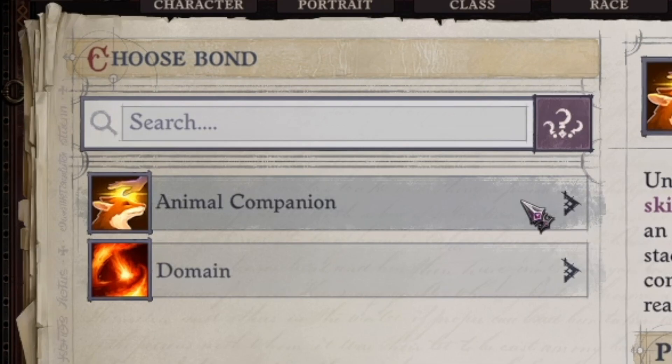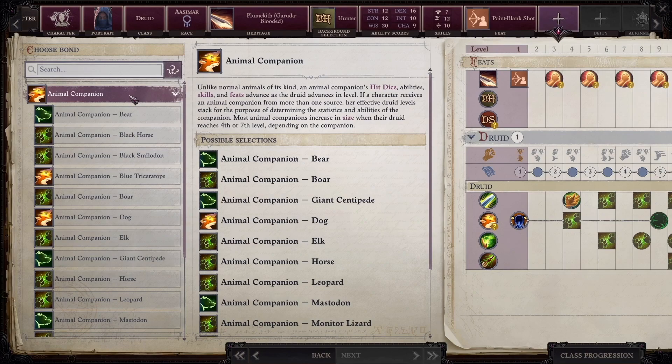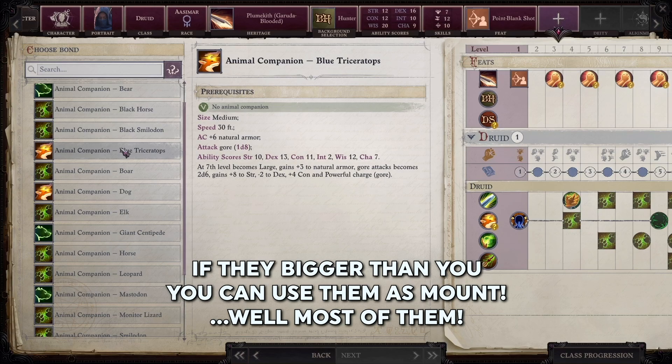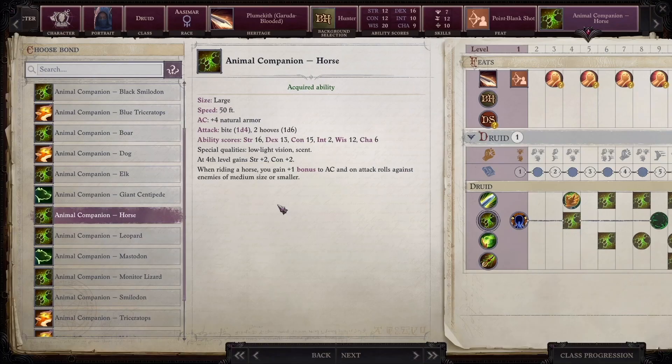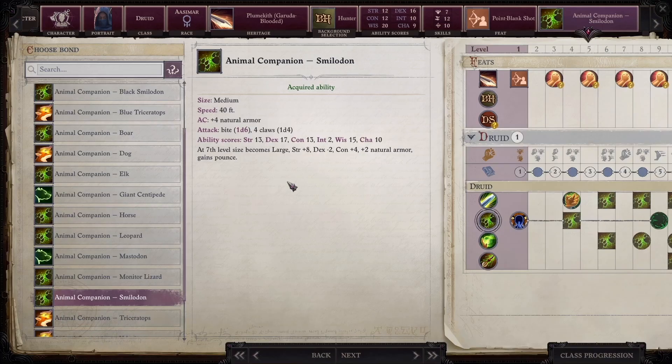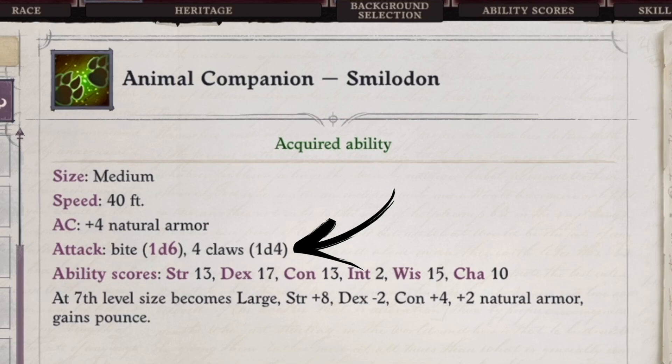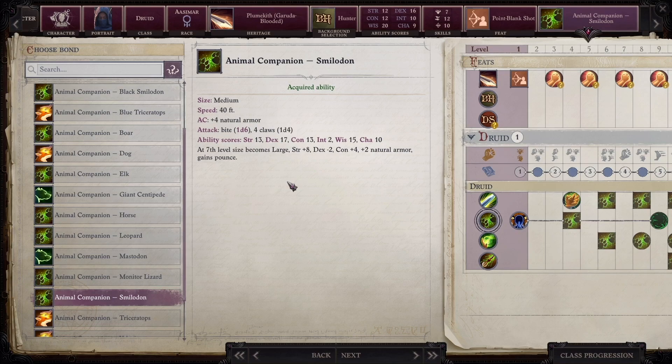Next, you may get some more selection screens based on your choices so far. As a druid, I choose a domain to channel or an animal companion. I am going to pick up an animal companion to help me out. If they are at least one size category larger than you, you can use most of them as a mount. For example, a small halfling can use a medium-sized raptor as a mount, or a medium human can use a horse, which starts at size large, as a mount. Many of the animals grow in size at certain level ups. I find the Smilodon especially deadly as it can do one bite and four claw attacks in a single round of combat — if you aren't playing on turn-based mode, a round is about six seconds of time.